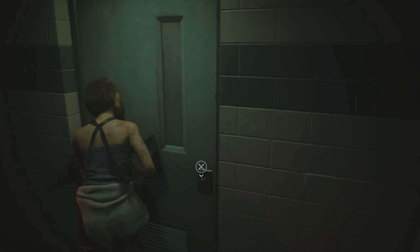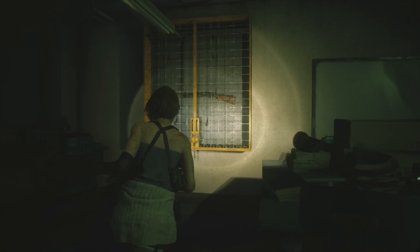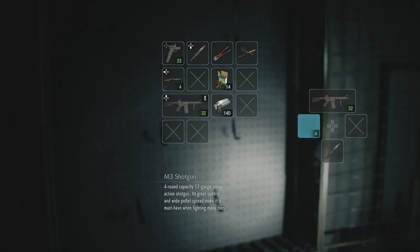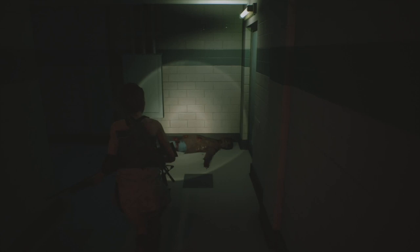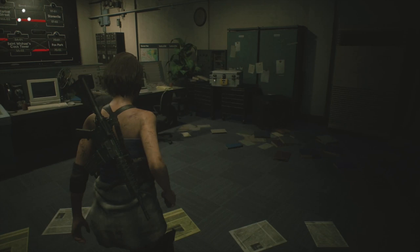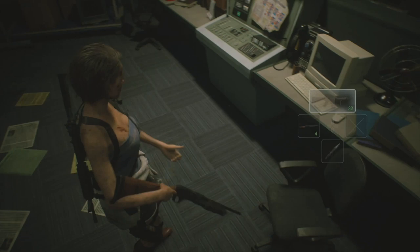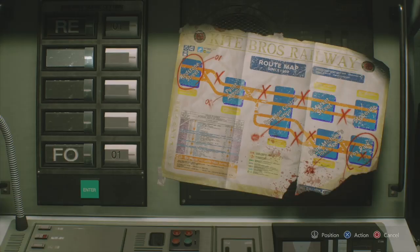We're safe for the time being - Nemesis won't come in here. Pick this lock - nothing important inside, only first aid spray. Turn around and take the shotgun near the bolt cutters. Coming into this room - the main office control room. There's a briefcase with a lock for some shotgun ammo. There's a file: 'Kite Bros Railway Manual'. There's a bobblehead underneath the desk.